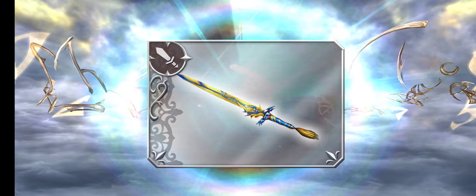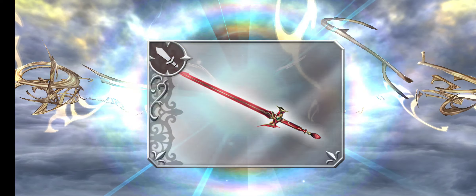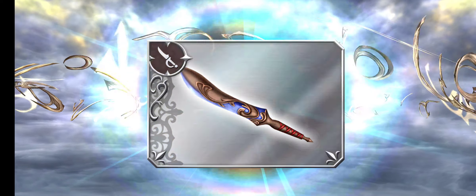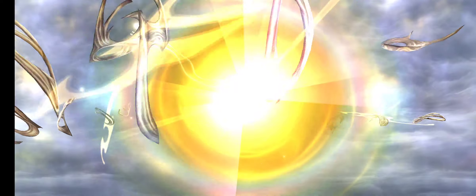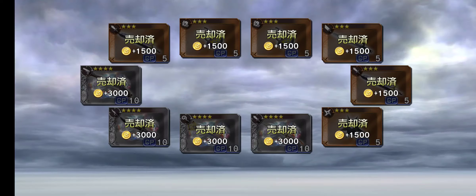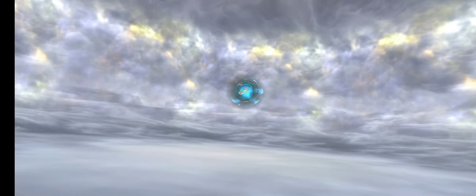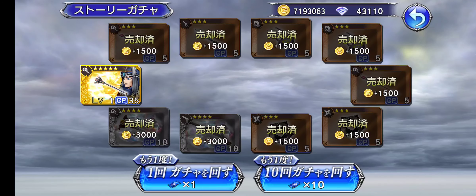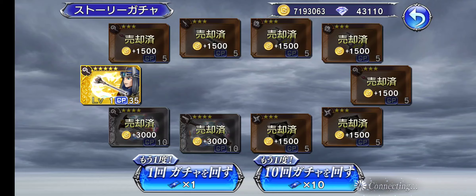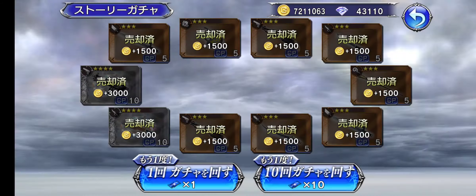My global account, on the other hand — I kind of wish I had all of the power stones on my global account, because my global account has over a thousand. That's because that account has been a day-one account. I got an EX dupe — that's fine.